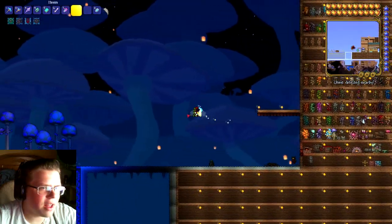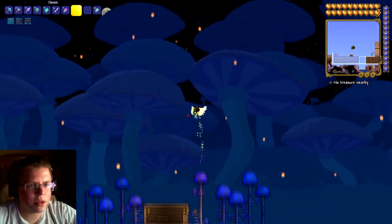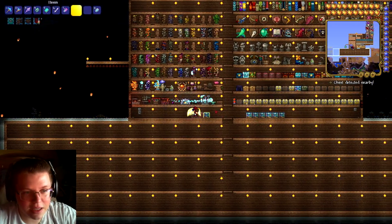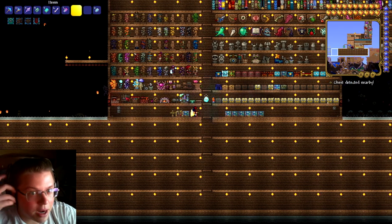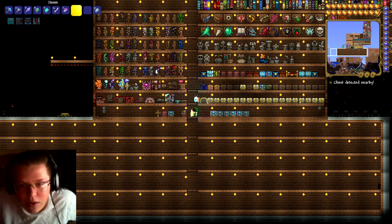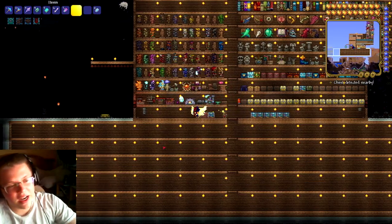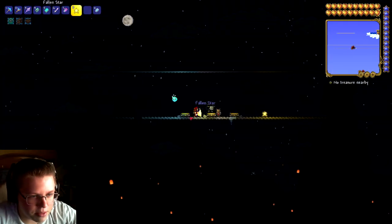Long story short, I think in this update the first time you defeat a boss there's a new Lantern Event. I don't know exactly what it does but it does happen. I'm going to place this for now. I'm still trying to get Skeletron's special item and trying to find a Plantera Bulb in a master world - just not having luck. I'm also trying to find one of the new bosses.